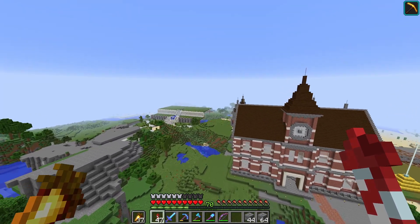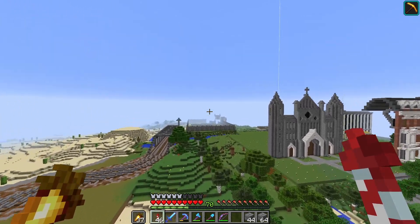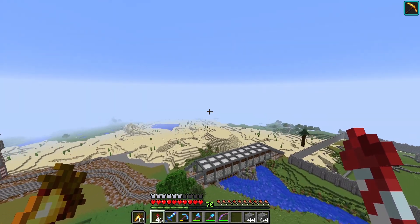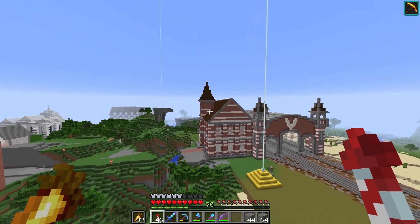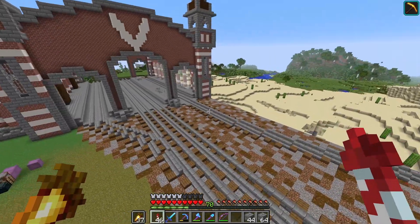Hey guys, welcome back to Minecraft, it's Sticks here. Last episode we created this really cool train station, and if I turn around from this angle it just looks fantastic. We have a clock on the front to let everyone know what time it is, we have the 'V' for Victoria Station, and the train tracks come in here.